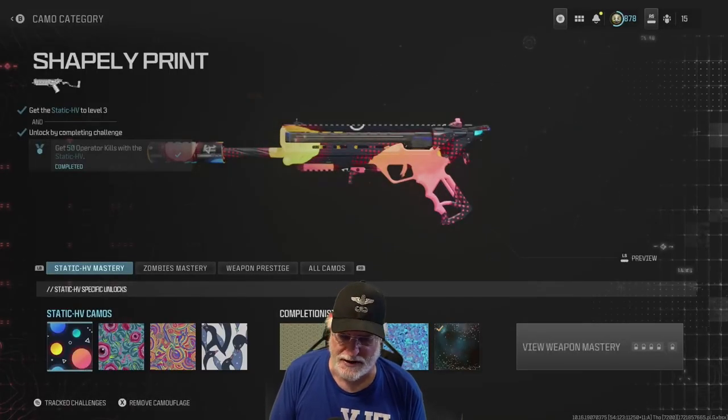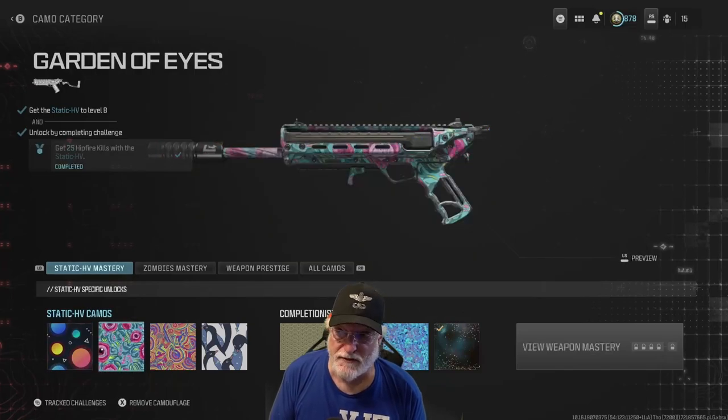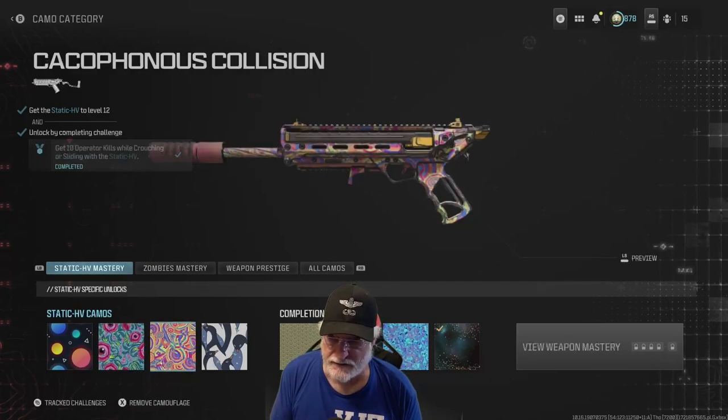The Shapely Print camo requires 50 operator kills after you get to level 3. The Garden of Eyes camo — you have to get it to level 8 with 25 hip fire kills. That dovetails nicely with the weekly challenges. The Cacophonous Collision camo.